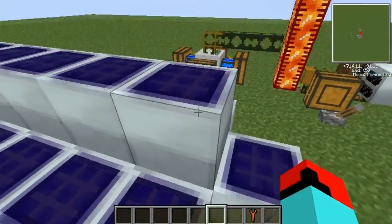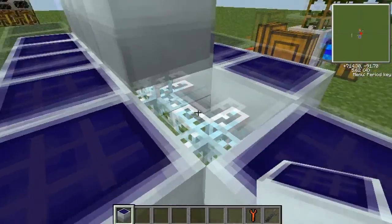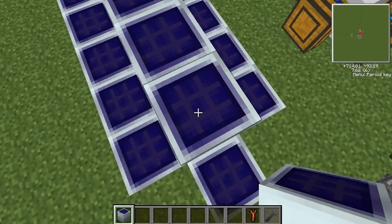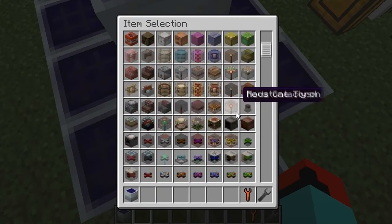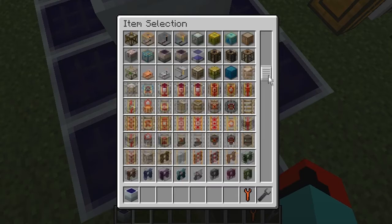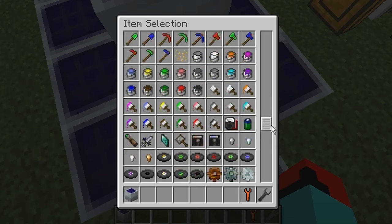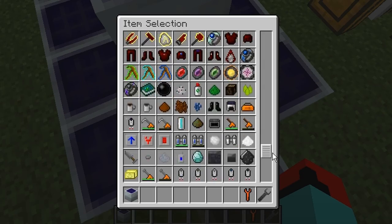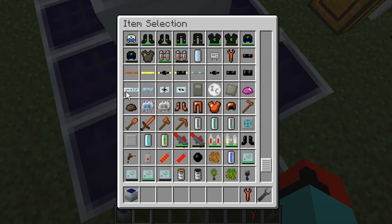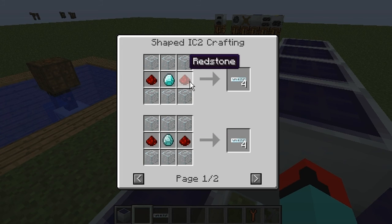You can just stick them all along here. Looking at glass fibre cables — I think that actually does require a diamond. I can't use TMI because I'm in a minimised screen, so let's see if we can find it. There it is — the recipe requires one diamond, redstone, and glass, and you get four. So it's quite expensive, but it's quite easy to get diamonds in Tekkit to be honest, and if you can't find them you can just transmute them.